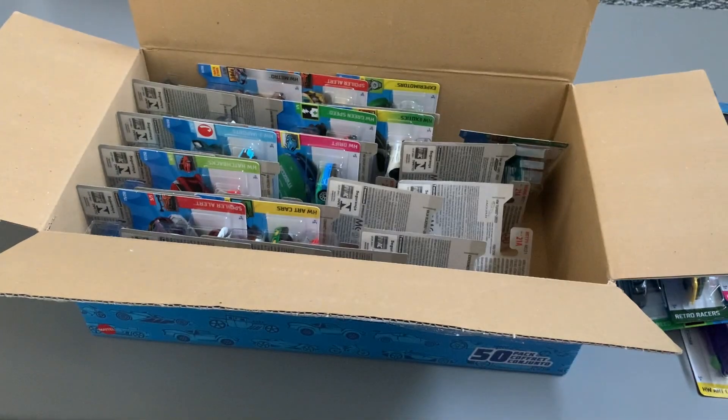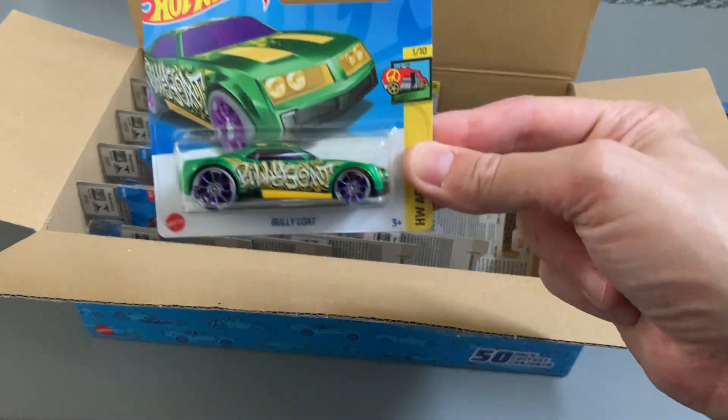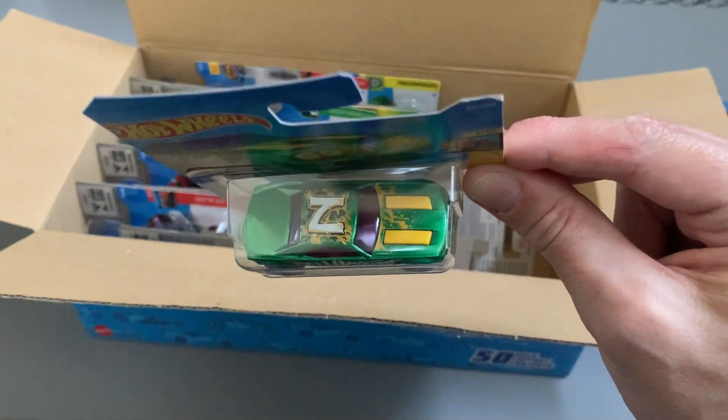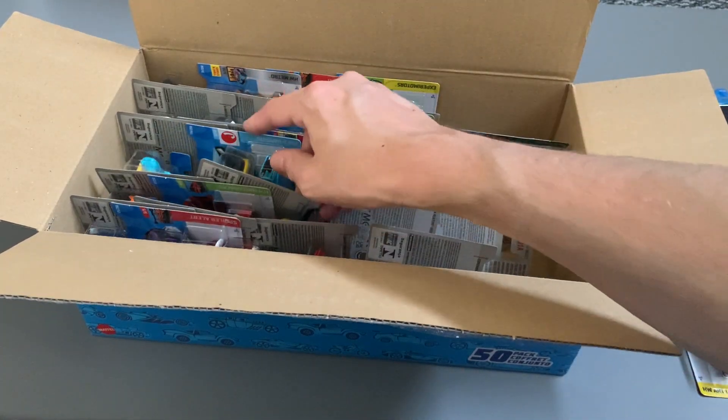And here we have an X Racer — not really interested. It's a light track car. And another art car — Billy Go — and what letter have we got? We've got the N.